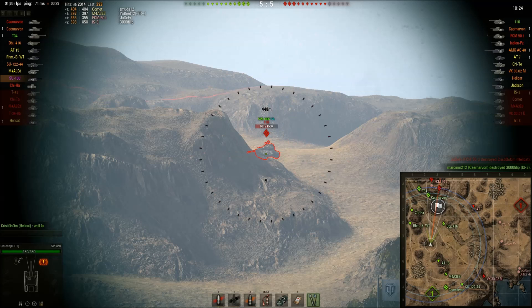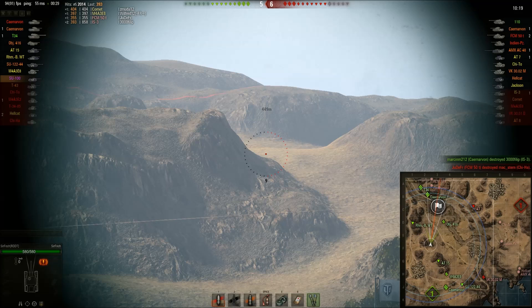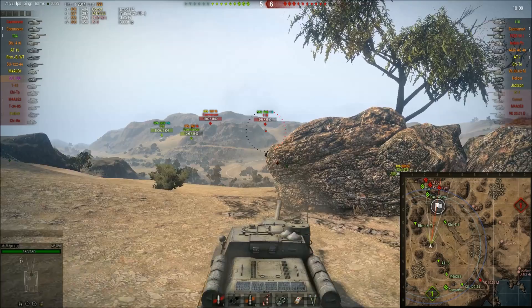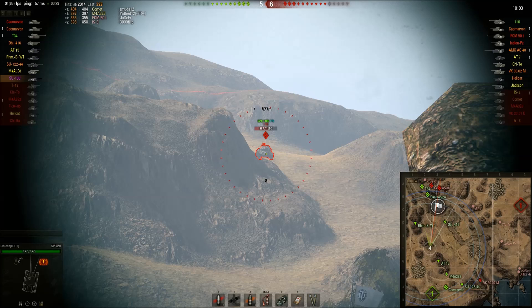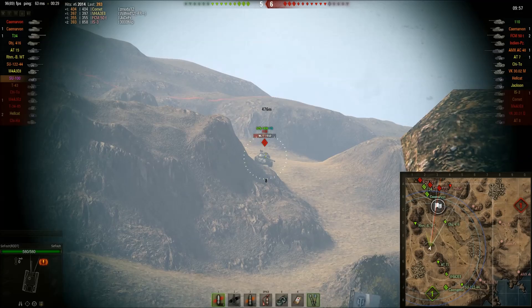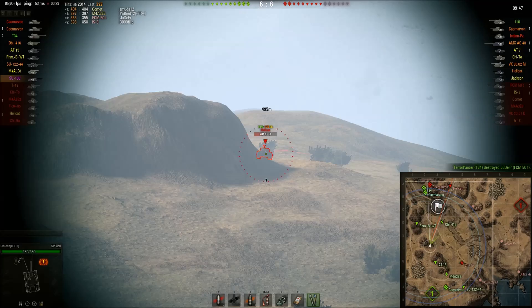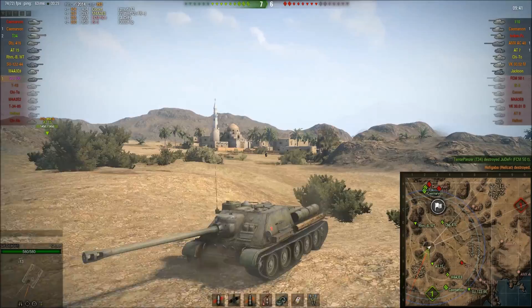Since I had HE shells, I should have loaded HE and tried to get some damage on that 110, but I didn't think about it at the time. He's blind shooting me and I actually tracked him again. Since he's blind shooting, I don't really want to get hit by that gun, so I move away from the rock a bit and he misses. I should've loaded HE here. I still have 6 AP shells left and 14 HE.